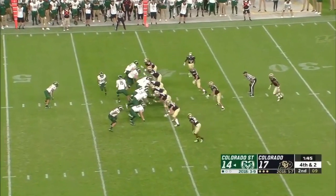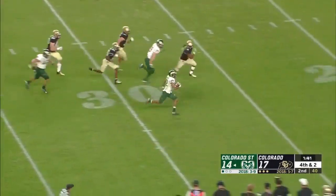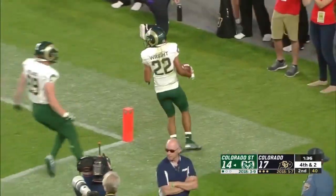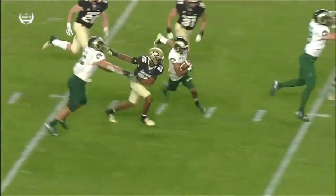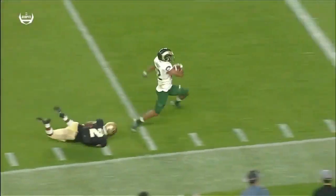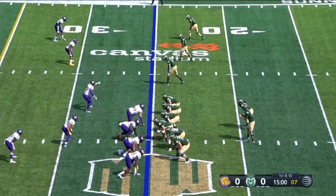Jalen Thomas is the running back. Rams need two — there goes Wright, he's got the first down and more. Dante Wright to the end zone. Instead, Mike Bobo runs a fly sweep and gives it to his new best weapon, Dante Wright, in the season opener. And the Rams are happy to have him back.